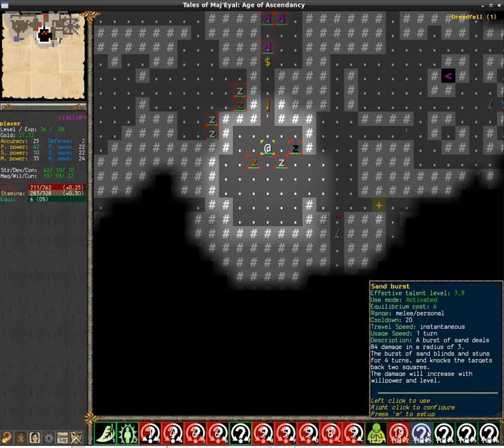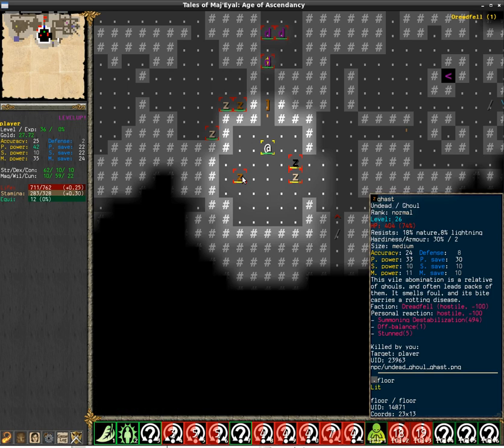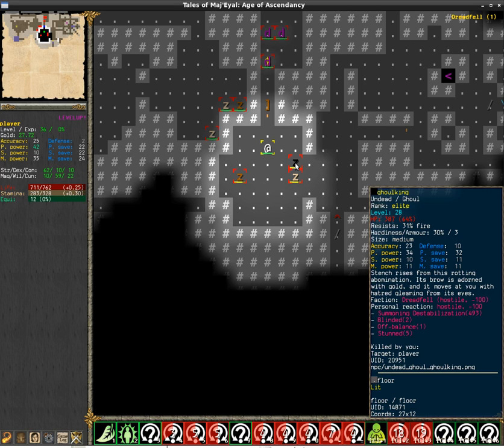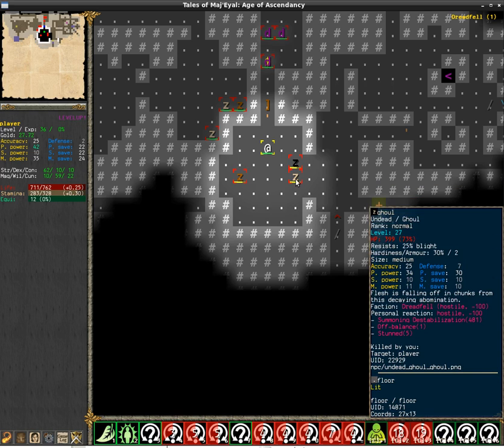I'll show Sand Burst now. It knocks them back and they also gain stun, but they resisted the blind because they are undead. Kind of strange that the gulking is still blinded anyway.